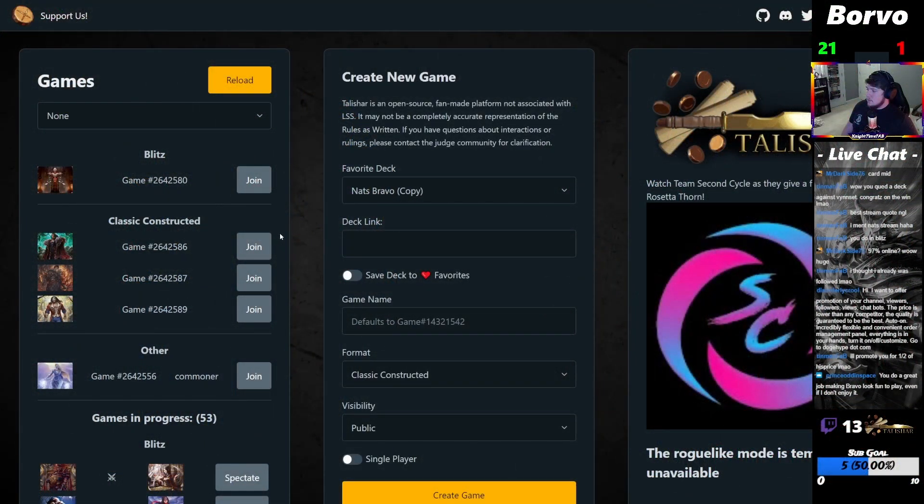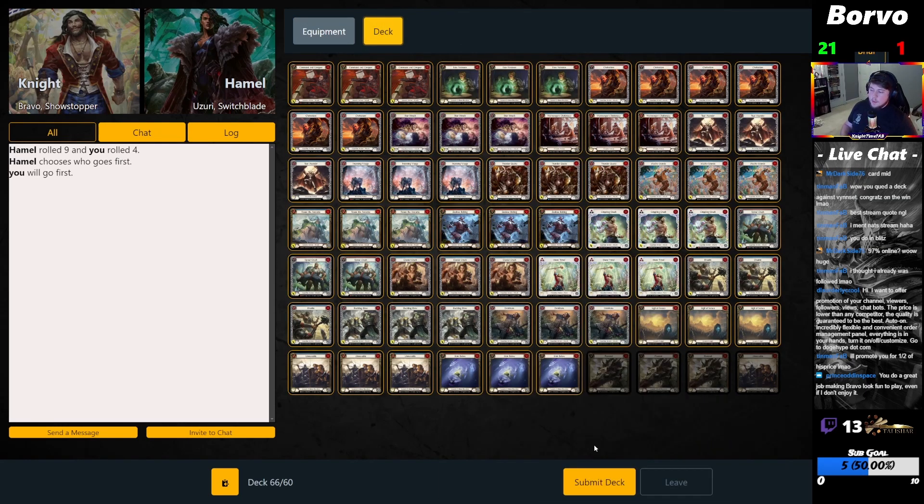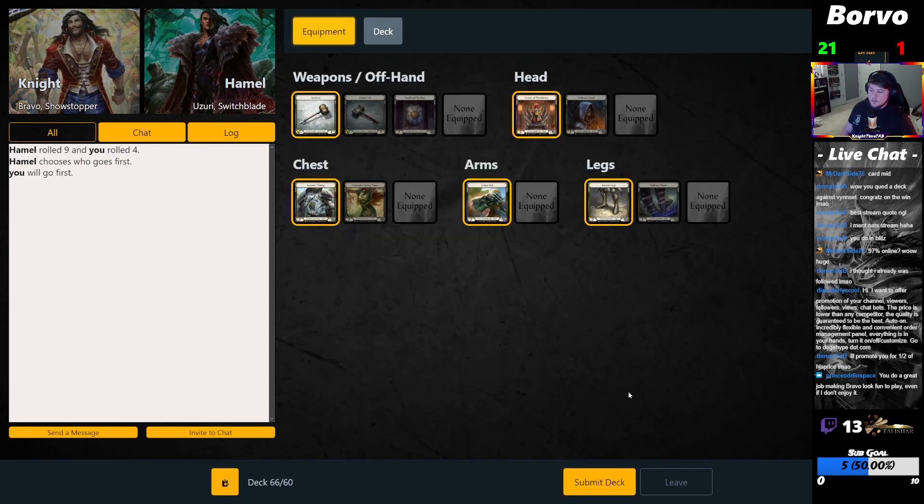Let's play against Zuri — so many people playing right now, it's great. Against Zuri we're playing all the cards except for Pummels and Immovable. We are going to be playing Hammer and all the other stuff. Let's play a good efficiency grind game.